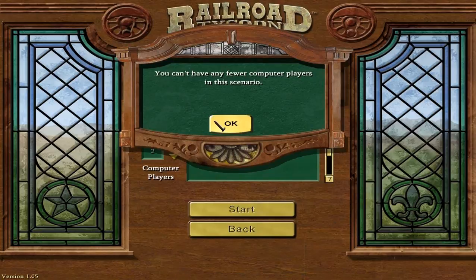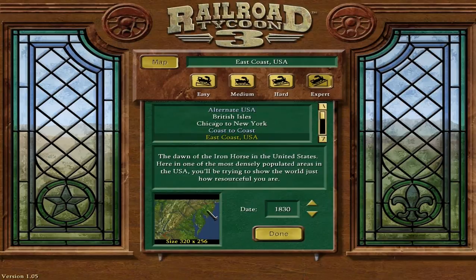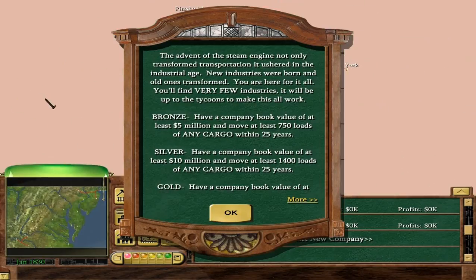We have to have two AI for this map. If you notice, the AI already have tracks set up. So we'll be playing on Expert, and let us begin. Now I have actually beaten this scenario on Expert before, and last time I did it I did get gold. Hopefully I'll be able to repeat that and get a gold medal on Expert. The advent of the steam engine not only transformed transportation, it ushered in the Industrial Age. New industries were born and old ones transformed.